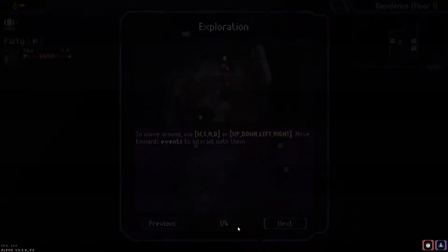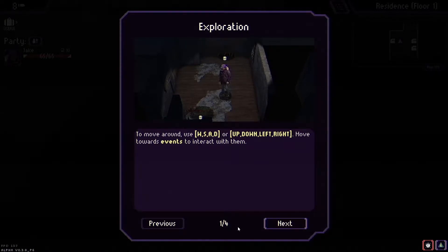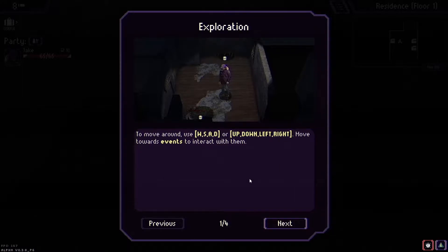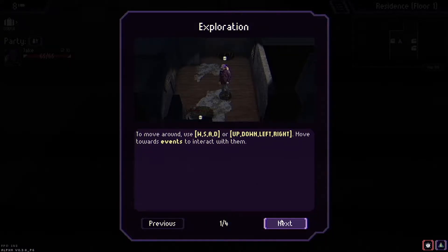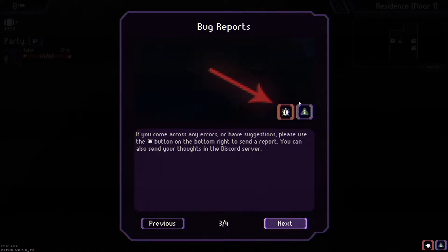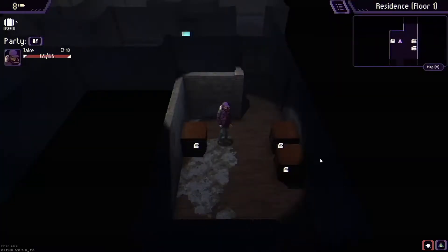I'm just going to dive in and play. This is where it differs — we can actually play in an isometric viewpoint, moving around using WASD. Progress will be saved periodically; if you come across any errors there are suggestions, which makes sense because it's in alpha. You can also see the tutorial history.